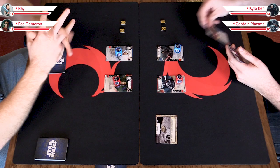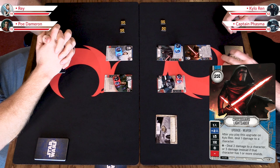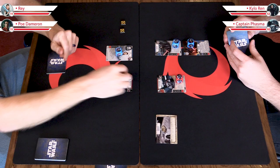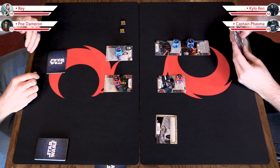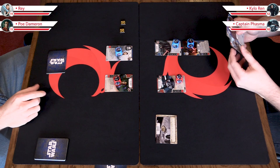The first thing I'm going to do is play a card from my hand — it's called Crossguard Lightsaber. You'll see the resource cost in the corner. I'm going to pay two resources and it enters play onto Kylo. It also has a text that says: after you play this upgrade on Kylo Ren, deal one damage to a character. So I'm going to choose to do one damage to Poe. The shield is gone — it will soak up any damage that comes in, and anything over the shields would go onto Poe.